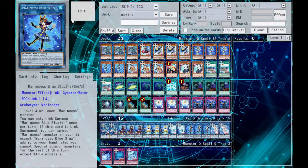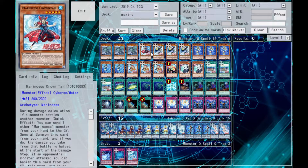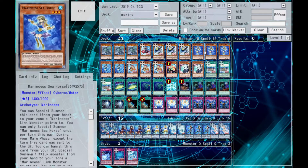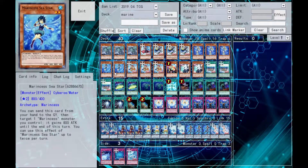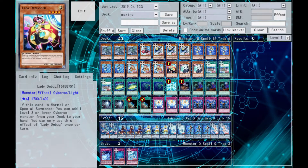For our monster lineup today, we are running three Gamma Seal to Sea Turtle Taiju, one Marine Cess Crown Tail, three Marine Cess Blue Tang, three Seahorse, two Seastar, three Mandarin, and one Lady Debugger.